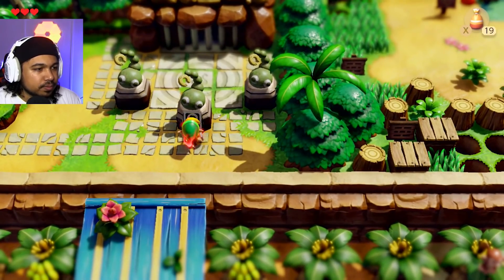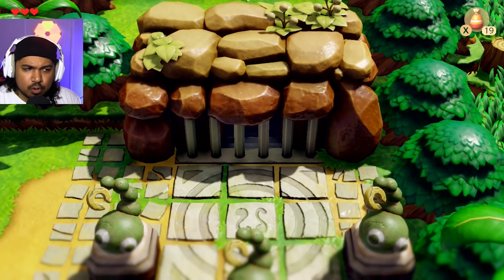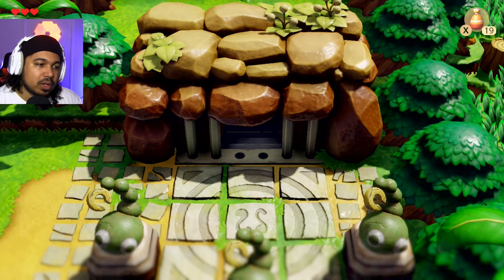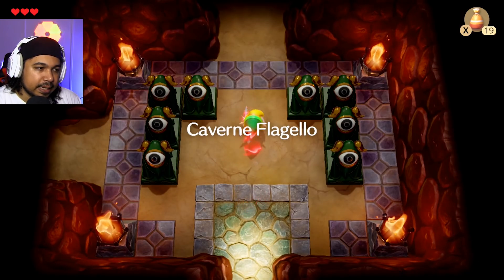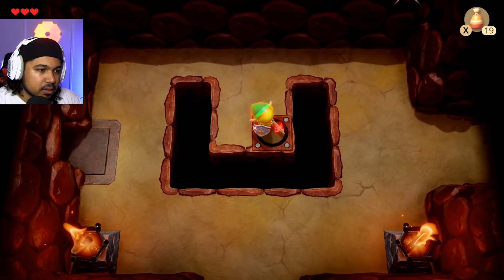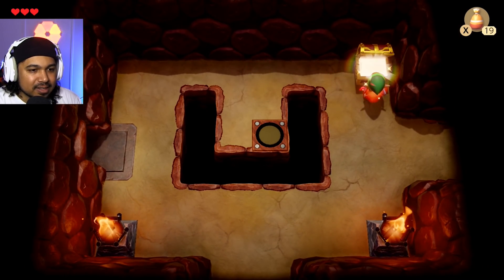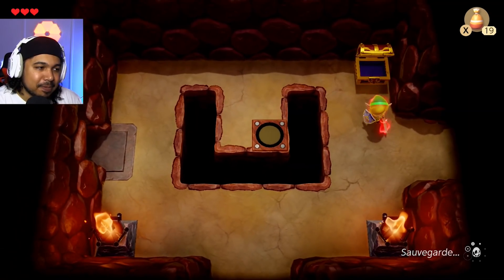Je vais ouvrir ce donjon grâce à la clé que j'ai trouvée. À l'intérieur de ce donjon, on va trouver un objet qui va nous permettre d'avancer dans l'histoire. Je pense que c'est la plume ou le bracelet de force. C'est un des deux objets dont on a besoin. Tous ces yeux qui me regardent ! Ils ont repris exactement les mêmes levels. La vue est identique, c'est juste que maintenant c'est de la vraie 3D. Graphiquement, je trouve qu'il y a un petit aspect — il est super beau, en vrai. C'est simple, mais c'est beau.